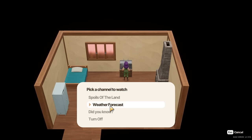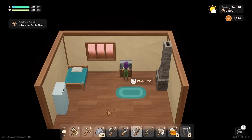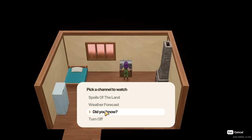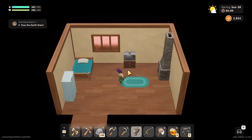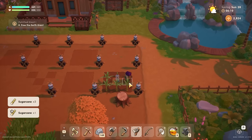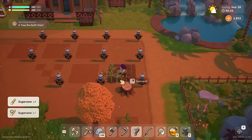The weather forecast says it's going to be sunny tomorrow - we've had so much sunny weather. I'm glad I put the watering can in when I did. We can't get it today, we can get it tomorrow. Nothing to water today but we've got a harvest of sugar cane because it's the last day of spring, so these will all be wilted by tomorrow. May as well do a little sugar cane sale - I've got a silver one, I don't know if silver ones count but maybe they do.